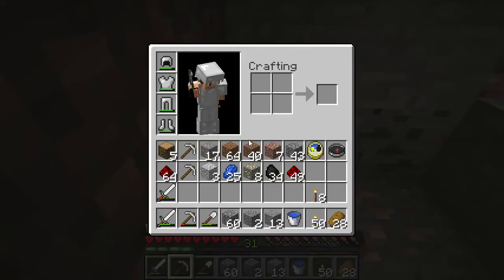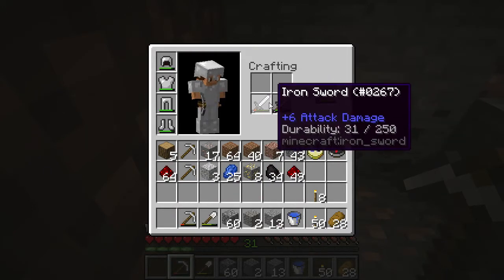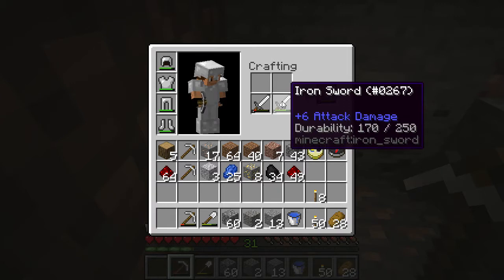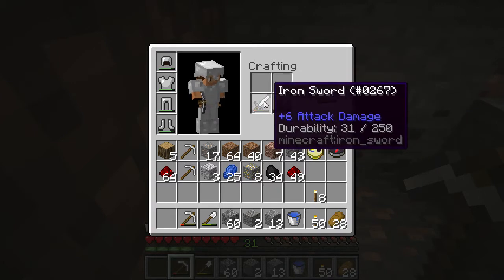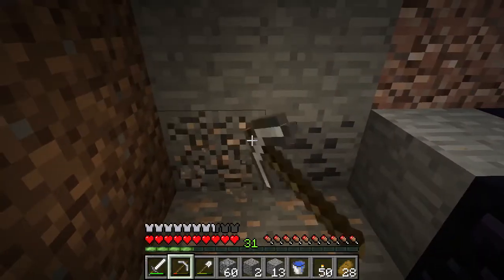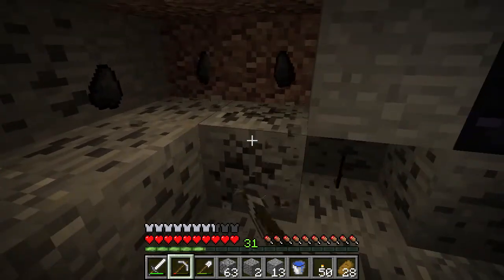My swords are actually getting low - remember you can put them together and you get a 5% increase. So 31 plus 170 is 201, but with the 5% increase you get an extra 12 uses out of it. That's pretty awesome, don't forget about that.